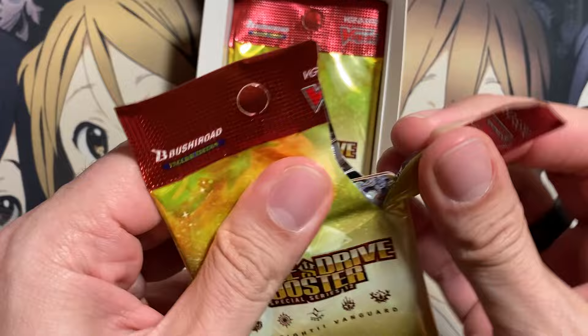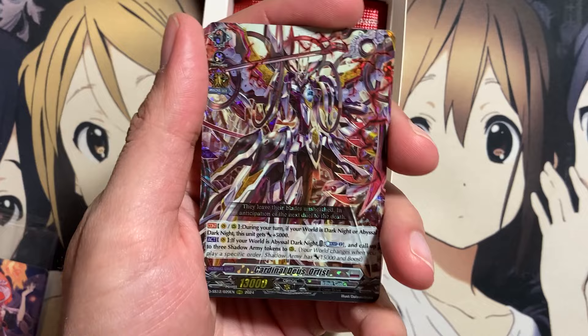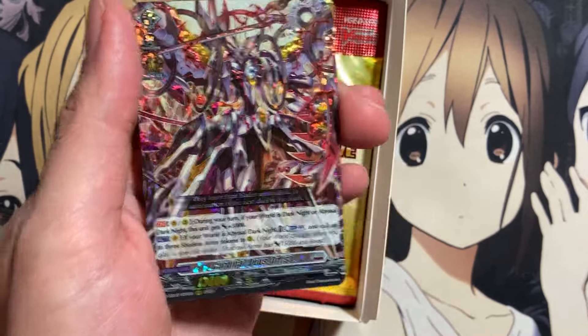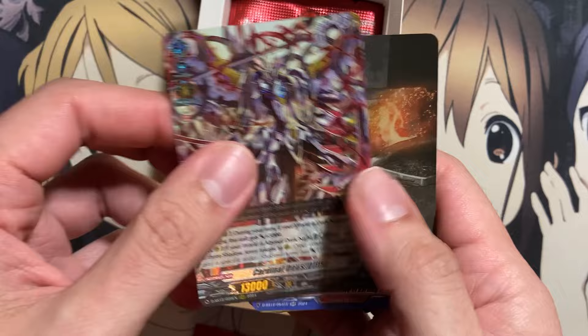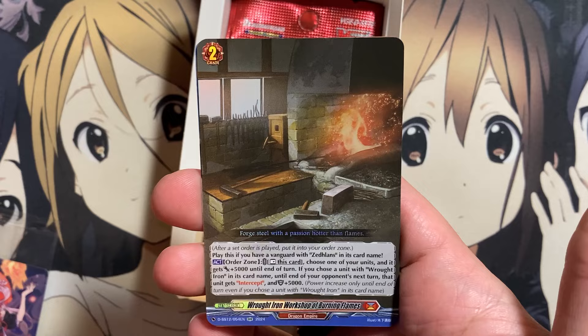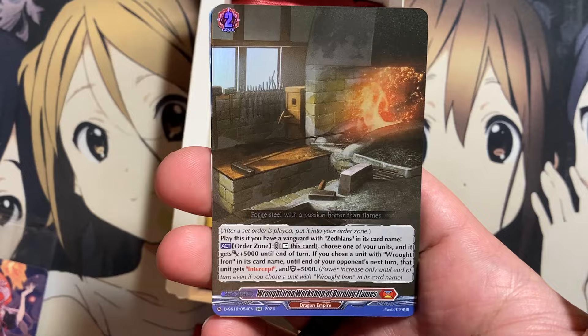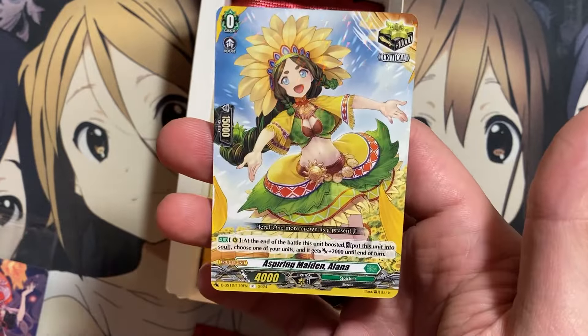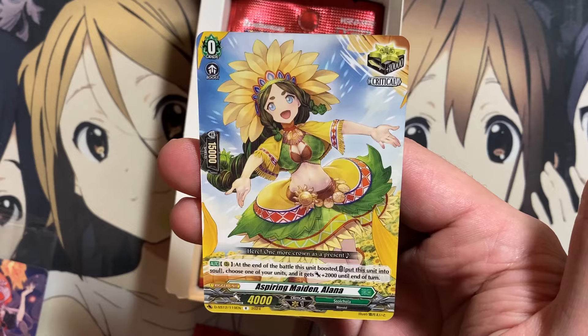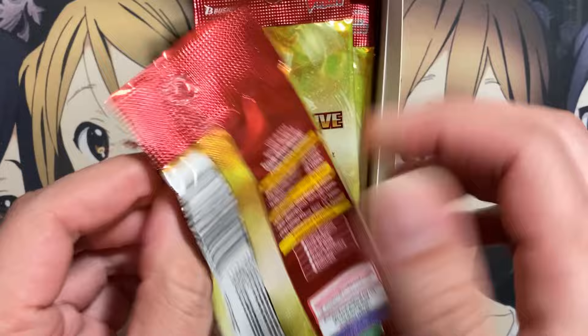Curious if the illustration rare will be in the same pack slot for all boxes. We have Cardinal Deuce Orphist for our next triple rare — the original Orphist, also reprinted in this set. And one of the new cards: for the new Dragon Empire deck, Rot Iron Workshop of Burning Flames — one of the orders needed for it. Our rare is Aspiring Maiden, Alana. They've reprinted a good number of triggers in this set, and the illustration rares for triggers are among the pricier pulls since they all have different arts.